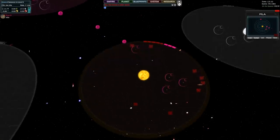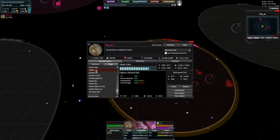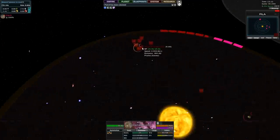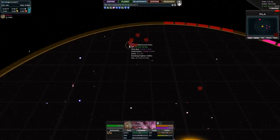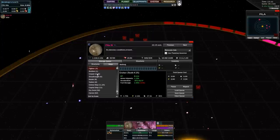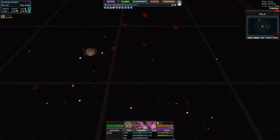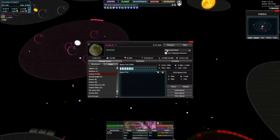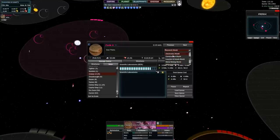Pirate raid! That's not a problem. We'll break out a couple of fighters to defend the planets. Maybe it is a problem - like a few cruisers. These are research worlds. Take that off and put it on economic world.